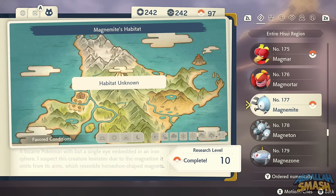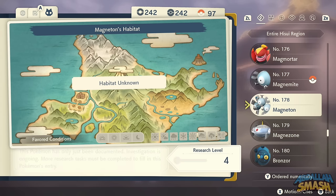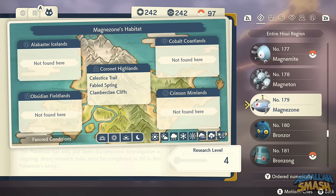Magnemite is exclusive to Cobalt Coastlands space-time distortions. Same thing with Magneton. Magnezone, on the other hand, can be found flying around very high up — keep your eyes to the skies and he's just floating around doing his own thing.